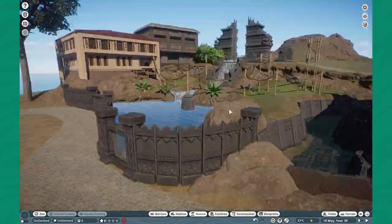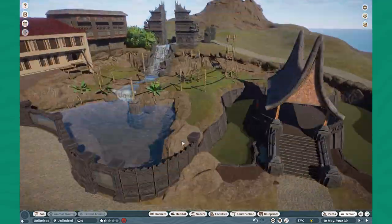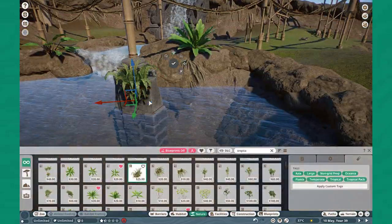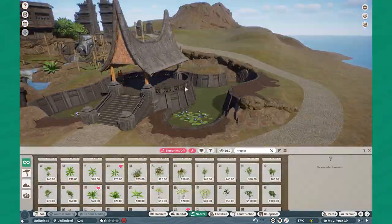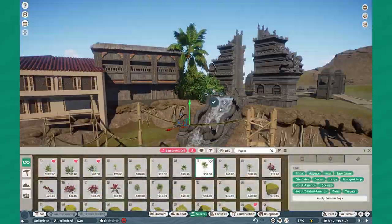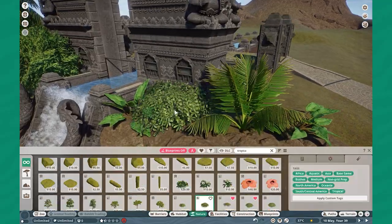I add a gibbon climbing frame right over the water because I just love seeing animals go over water. It's always so satisfying, especially when they're hopping from island to island — it makes my little serotonin bubble up.